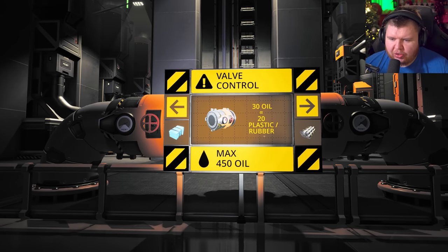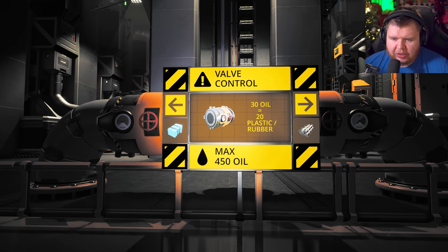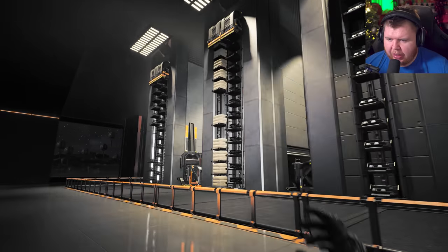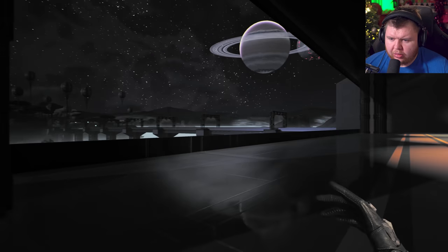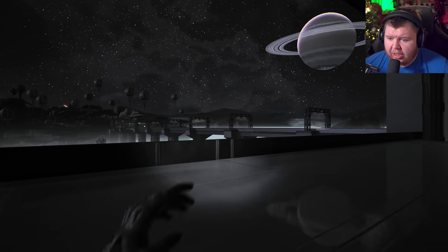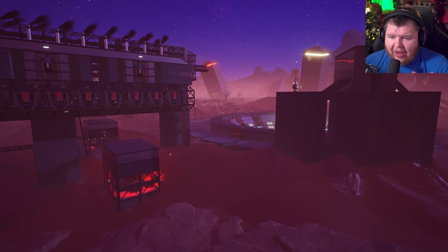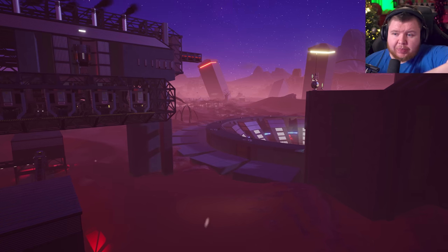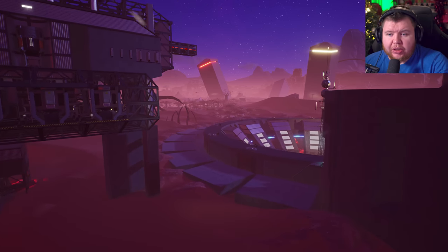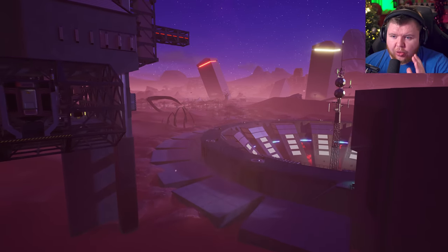Valve control, max oil 450 — 30 oil equals 20 plastic/rubber. I can see the speed of the belts and products being produced, and there's a northbound train which probably ends up going to the desert. I wish I could cover everything in this save — like this whole creator building and these pillars. Please go and download his save and check him out.